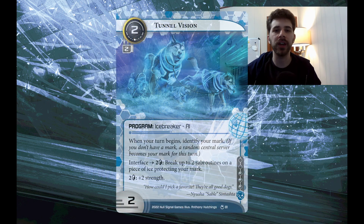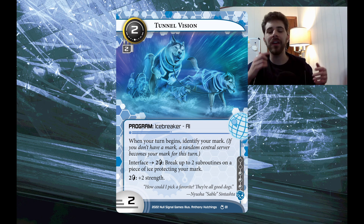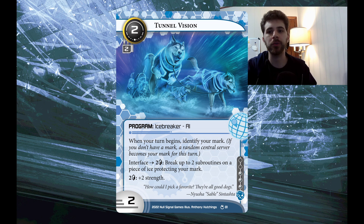First up, we have Tunnel Vision. This is a two-cost, 2-MU program Icebreaker AI. It says: when your turn begins, identify your mark. If you don't have a mark, a random central server becomes your mark for this turn. Then interface: two credits, break up to two subroutines on a piece of ice protecting your mark. And two credits plus two strength, with a base strength of two. Basically every number on this card is a two, which is sort of funny.